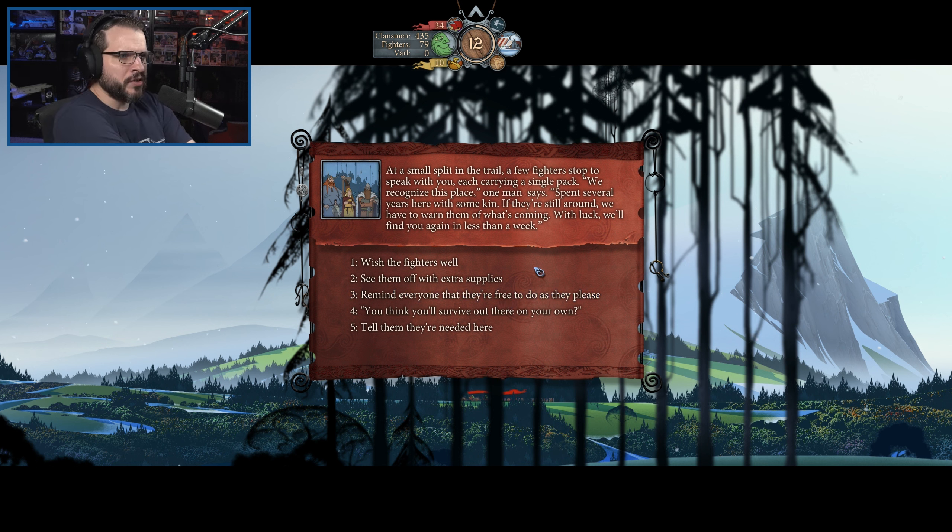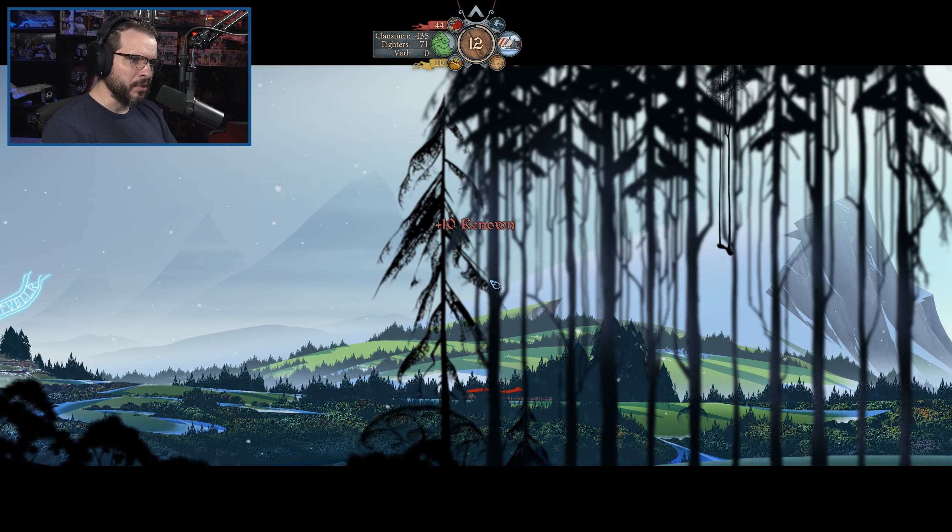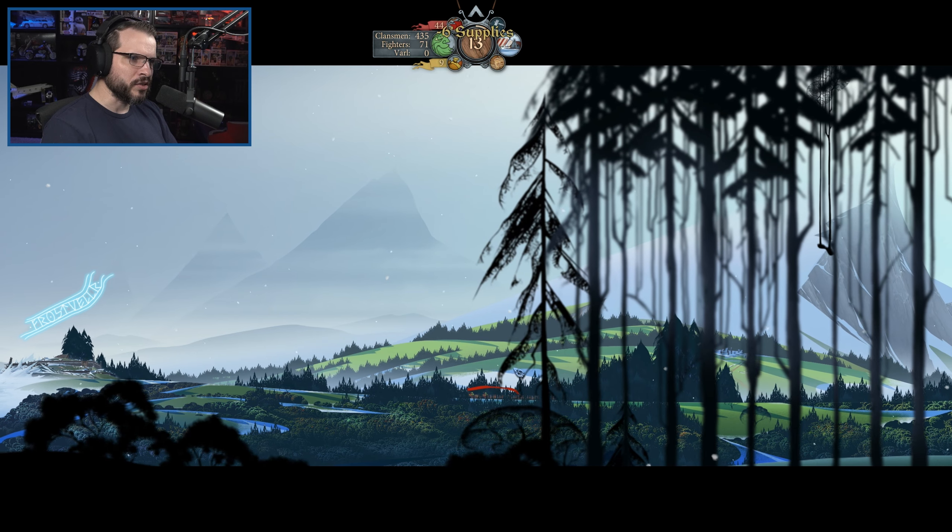At a small split in the trail, a few fighters stop to speak with you, each carrying a single pack. 'We recognize this place — spent several years here with some kin. They're still around. We have to warn them of what's coming. With luck, we'll find you again in less than a week.' We could send them with extra supplies — I'm worried we won't have enough, but it's a gamble worth it. 'If that's all you're taking, you may never make it,' you say, grabbing a few items from the supply wagon and strapping additional provisions to their backs. 'Search for family instead of food,' you say with a smile. The men clasp wrists with you before departing. Oh, we only lost a few supplies — that's not bad. And yeah, there's the city. We're good.